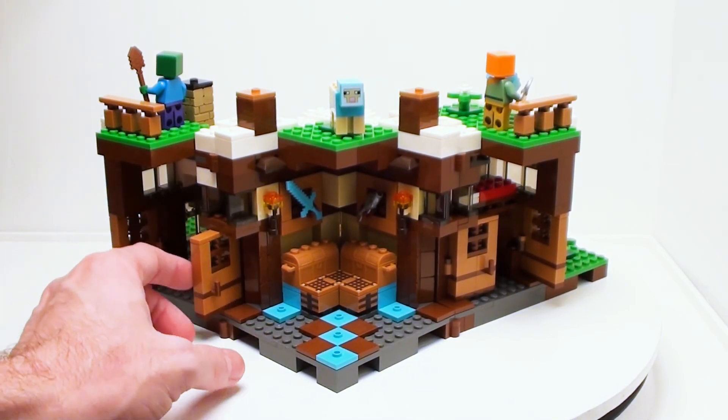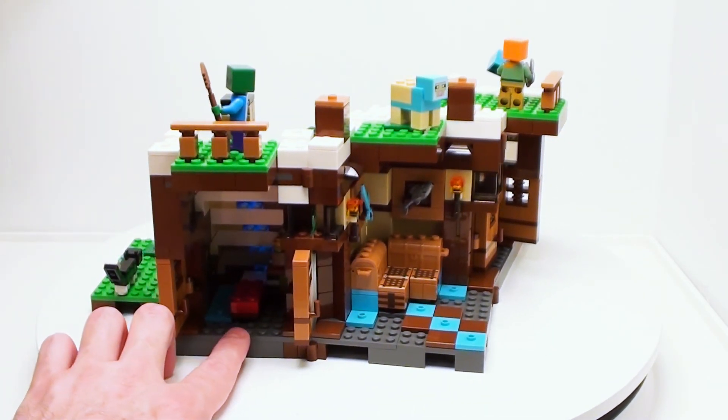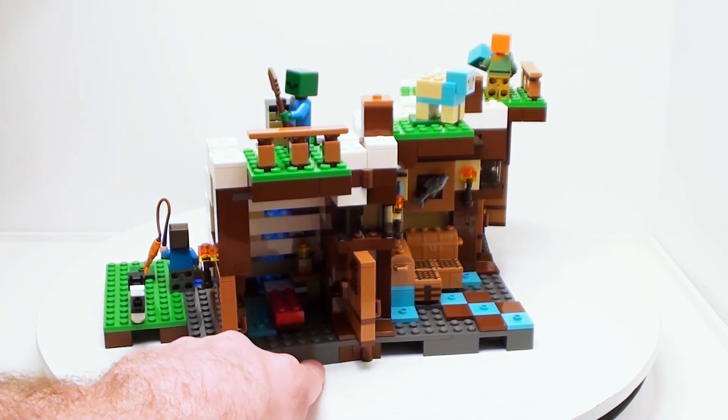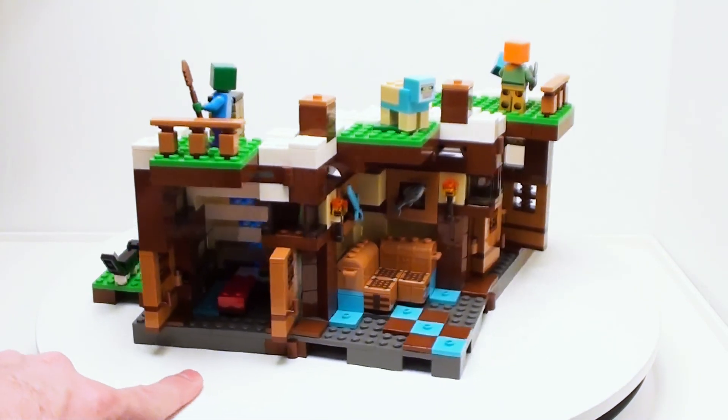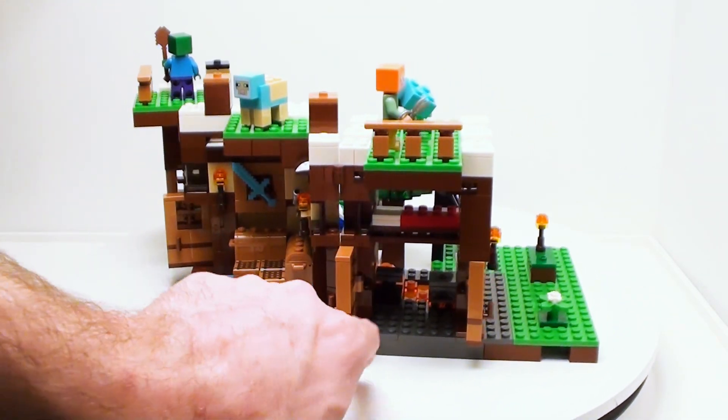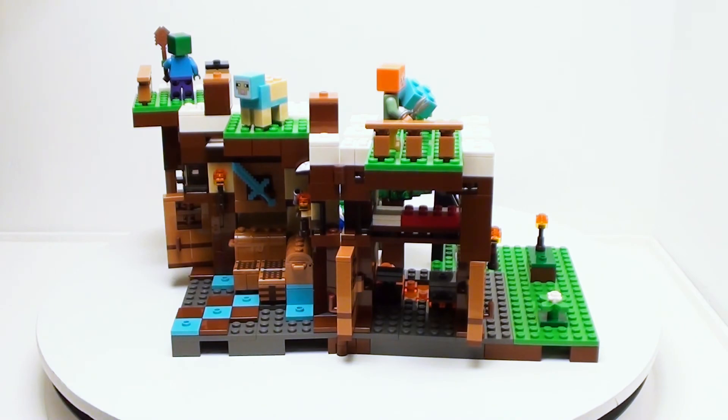We got some torches and stuff. Here's the doors. So here we got ourselves a little sleeping area — pretty dark inside there, but we have a bookcase and some other stuff. And here we have a little furnished room with an anvil and plenty of lava.